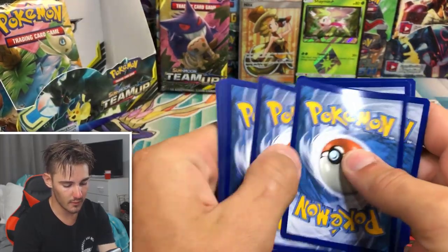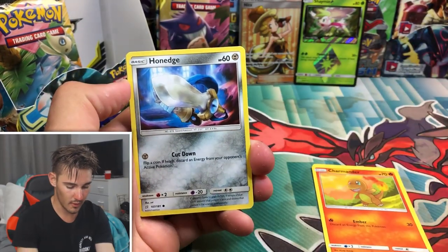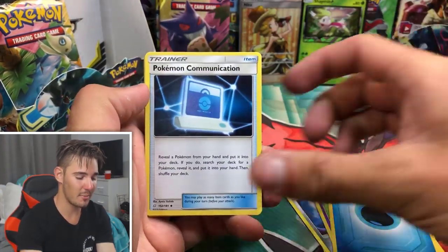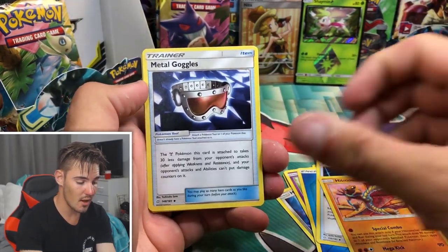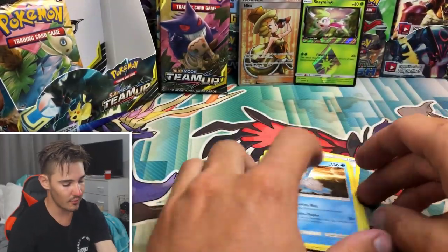I know everyone does like the Guess the Energy game — that's fun, I want to do it but I don't want to copy everyone. We have a Pidgeotto, an Energy, Pokémon Communication — that's a good one in Secret Rare, that's the one you want — Metal Goggles, a Grass Memory, and a Lapras Regular Rare to finish that pack off.